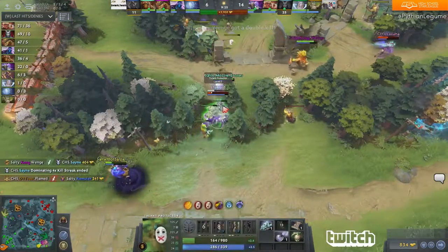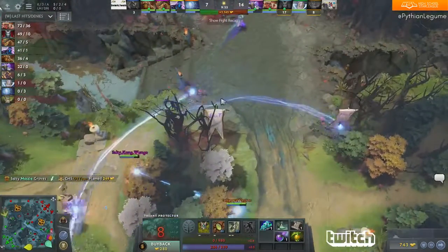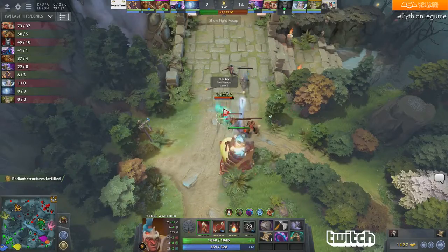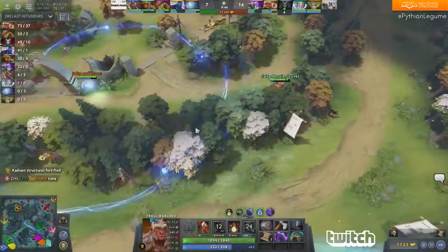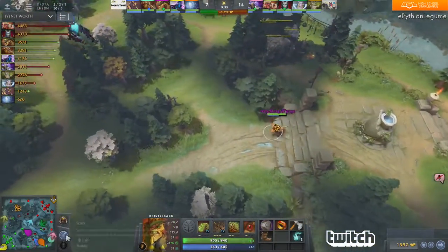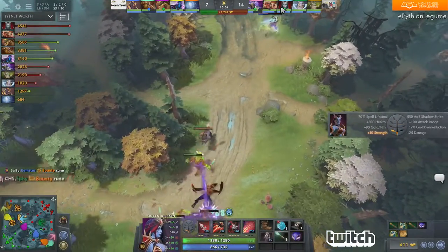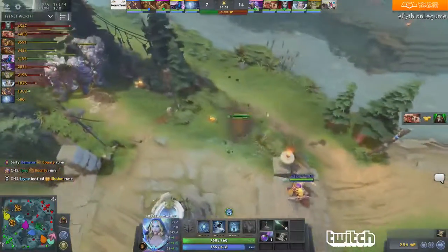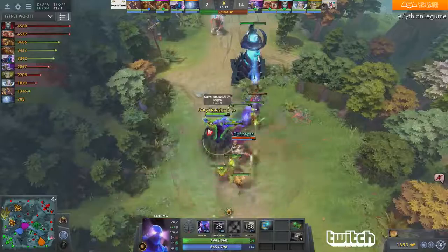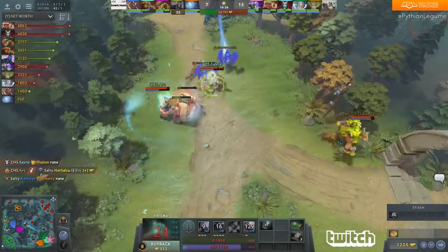Treant Protector dies once again to Mossy — Mossy coming into a lot of these fights with a big impact, trying to chase down Dark Seer but won't find him. Nice fight for Groves — 2634 take a 9,000 gold lead after that one and could end up losing their Tier 1 tower top, but that's not a huge deal as they still have the shrine in that general area. In terms of the early game, I'd expect 2634 to hit their stride — Freezing Field on Crystal Maiden coming soon, Overgrowth also available soon on Treant Protector, so they'll have a lot of ways to win fights. But oh no — Hot Salsa about to be killed off!